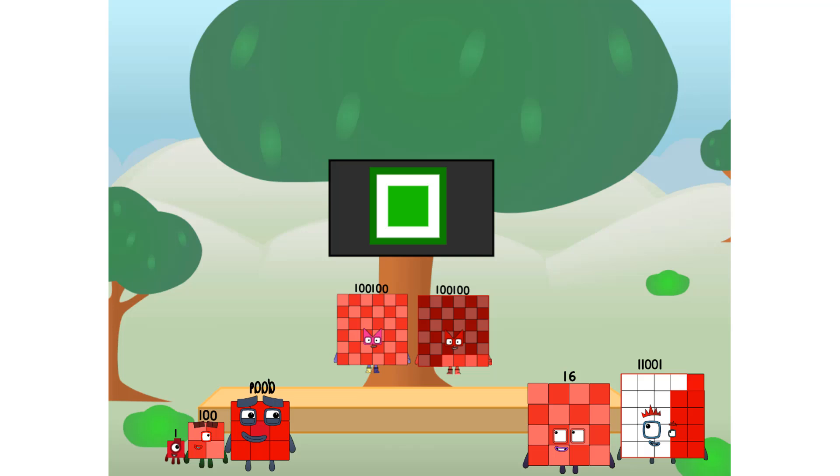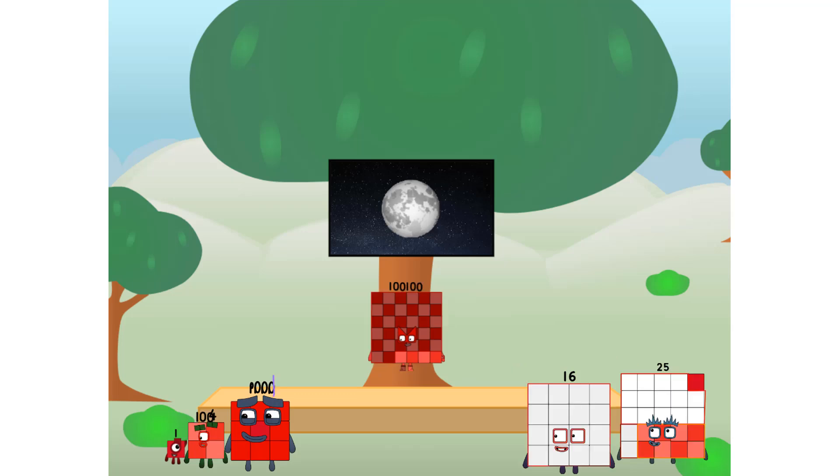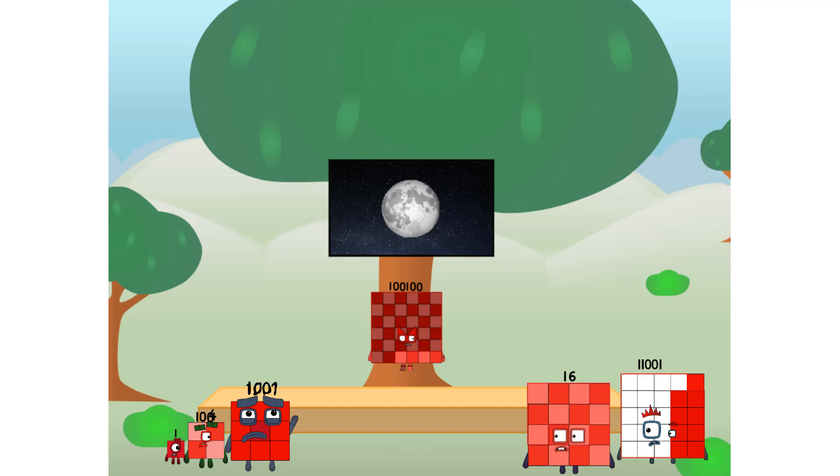Hello squares. Ever since one of us fell from the sky, we have been bold explorers, discovering new lands, seeking out new friends, dealing with round things. Uck, round things. Well, I say it's time to tackle the ultimate round thing — the moon. Let's solve the puzzle of how to put a square on the moon without using rockets, square power only. Why? Because it's fun to try. I'll be test pilot. But how will we get all the way up there?